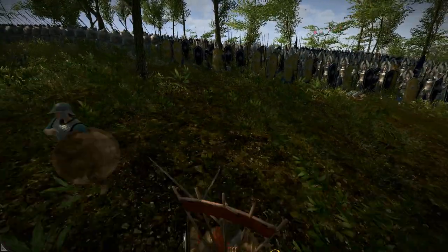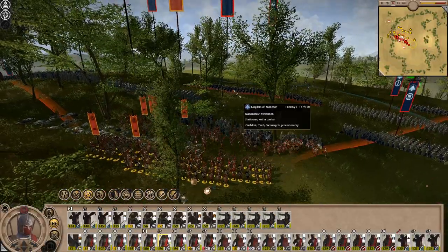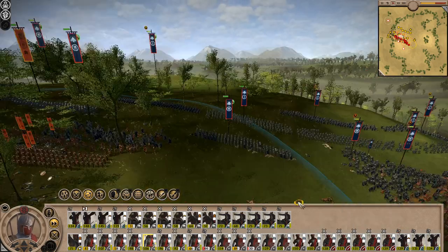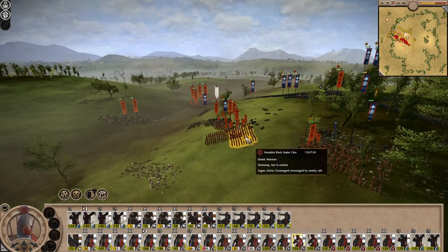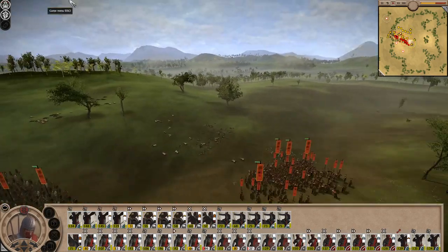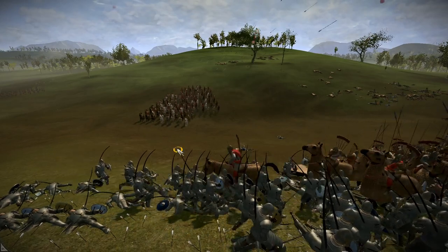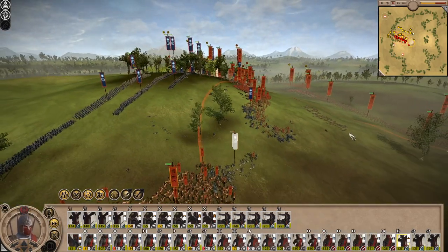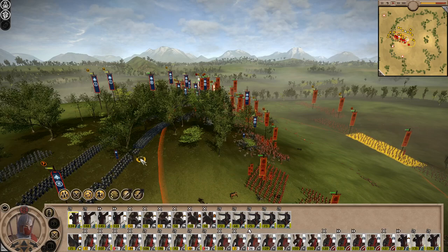These guys are going to charge forward - there we go, the charge begins. Shooting little by little into the back of those guys. How is that unit still holding? It's not now - just as I speak it breaks. Get around the side - they all broke. Excellent! Another cavalry charge into the side - it's brutal. These guys are still firing into the side as well. All archers, start shooting further up the hill.